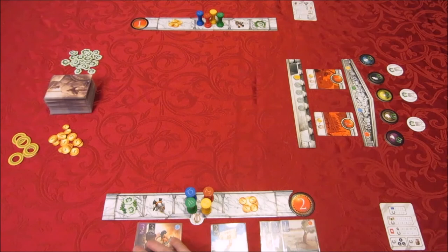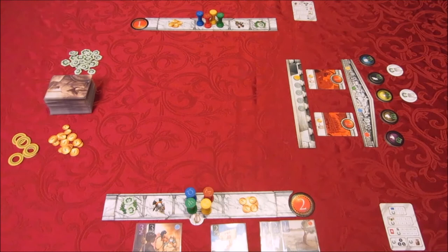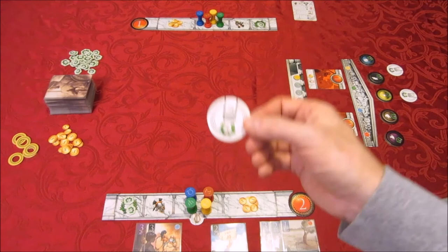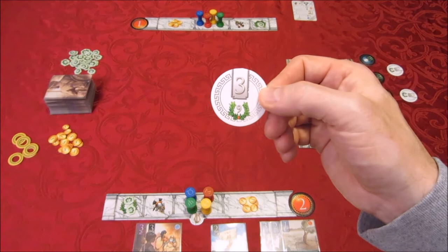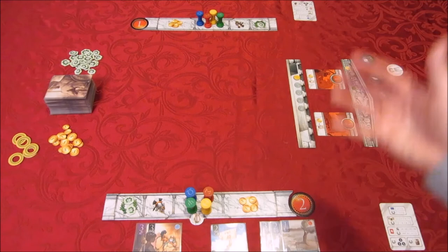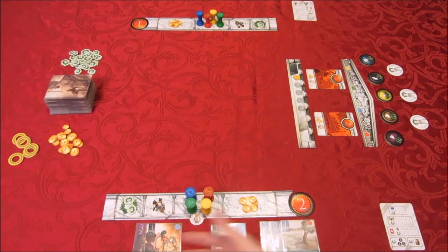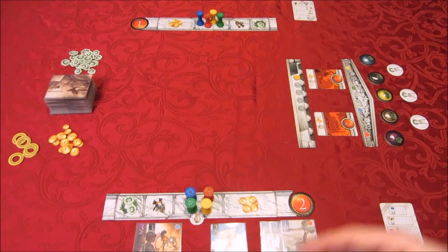Whoever has the biggest legend of a certain level gets a bonus chip for that level — worth nine victory points. However, the first player who exceeds that number of cards in a legend takes the chip away. So you're battling for the largest legend in each level as well. The point of the game is to make the most of your cards: take cards, transfer them into Elysium, and get victory points. At the end of the game, you add up accumulated victory points plus legend values and any end-of-game card values. Whoever has the most is the winner.